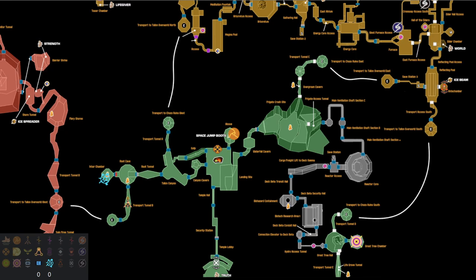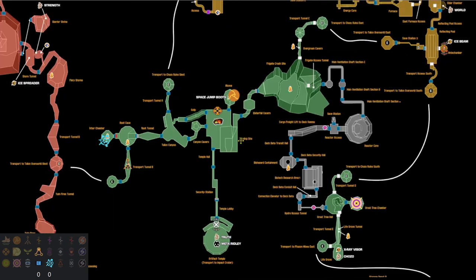Hey there, here with another visual routing guide. If you haven't seen episode one, what we're doing is going over a beginner weekly seed — beginner tricks, vanilla start, vanilla elevators — and we're going to be walking through and describing some routing decisions from someone who's played this game a lot, and hopefully give new runners a little bit of insight on what's going on in our minds with routing and trying to play fast.